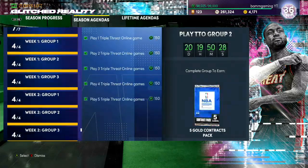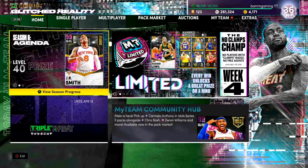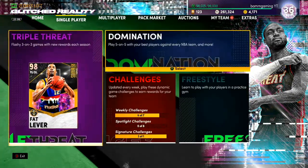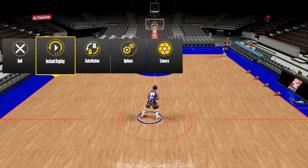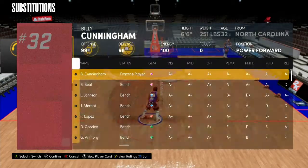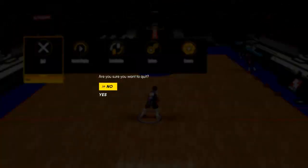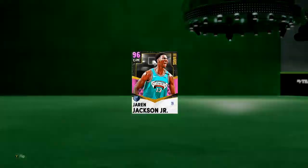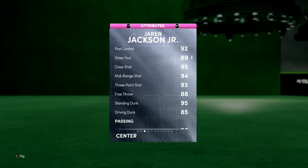Look at all these challenges I've done — we're literally on a grind. We're about to hit level 37 and get the diamond contract. Let's test out this player. I just put him in my lineup. So: 88 driving layup, post control — that's nice. He has a 93 three-point shot and a 94 mid-range shot.